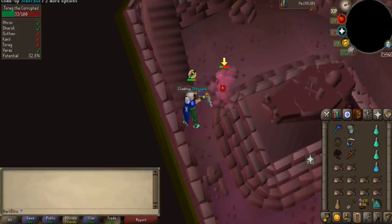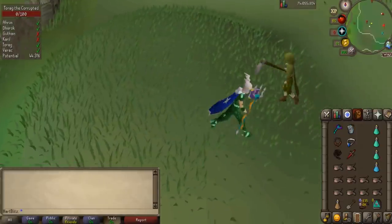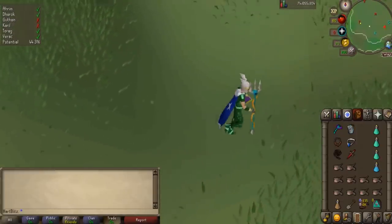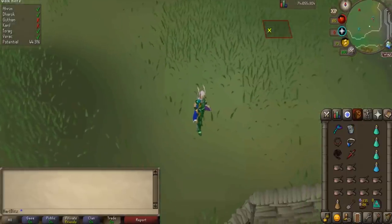On a level 50 to 60 combat account, Barrows is truly one of my all-time favorite bosses to do and you will also make great profit. If you complete the Morytania Hard Diaries, your runes will also be increased by 50% each chest, which does push your profit up quite a bit. Barrows is a little RNG based, but you will make anywhere between 500k to 800k GP an hour with average RNG, and you will have a lot of fun doing it.